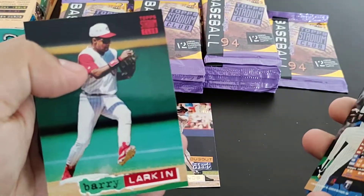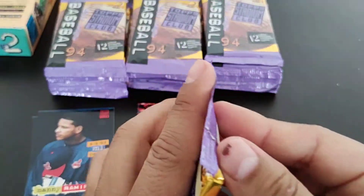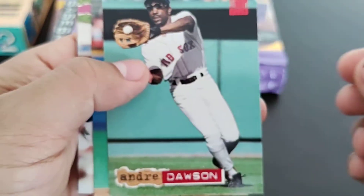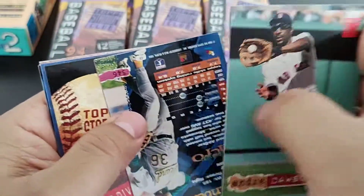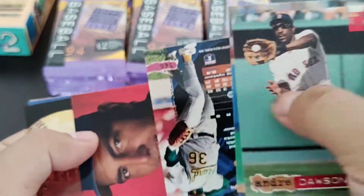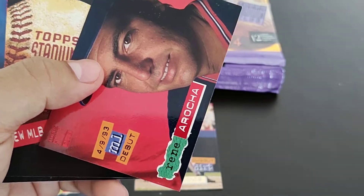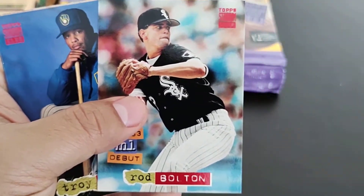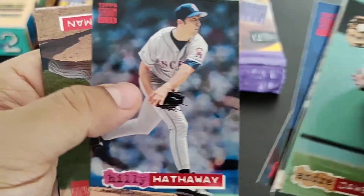Barry Larkin. Another Andre Dawson. This card's a little bit stuck together — Terry Steinbach. Another alignment card. A couple of ML debut cards.